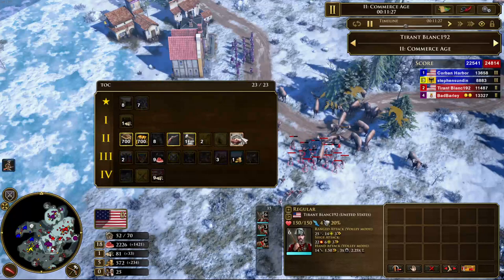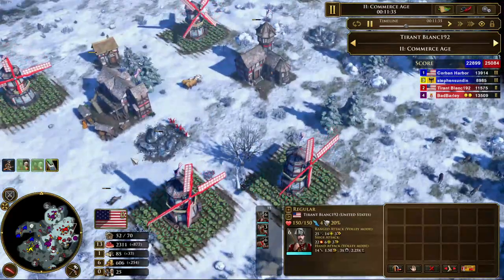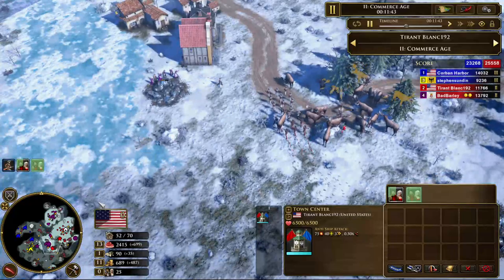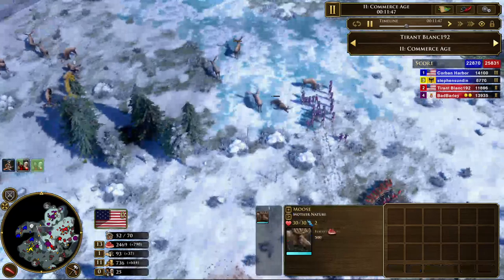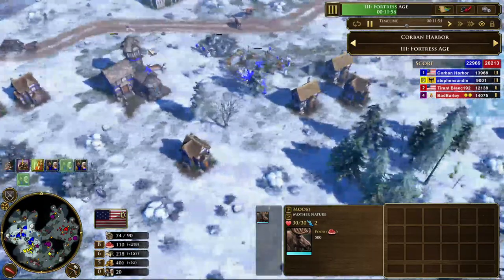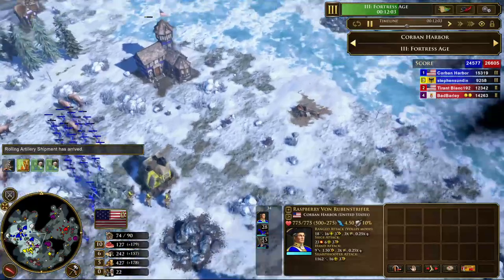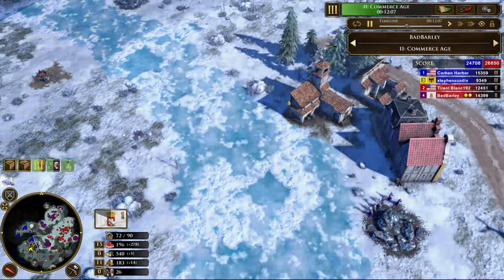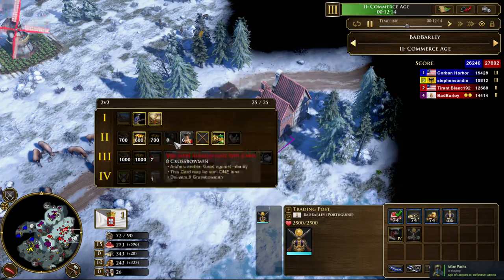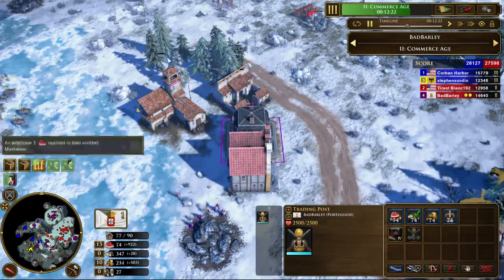Now he's going to be focusing on upgrades and economy, probably boosting to age three — my guess. He has a massive surplus of food, and realistically he could just sell a little food and age up, which is probably the play I would do. Over here I have just received the three Gatling guns, and now we are assembling all of our forces for a big push right up the center because we know that town center is there. Portugal has upgraded the trade line — he did Stagecoach upgrade and has two trade posts along this route here. About to be one, unfortunately for him.